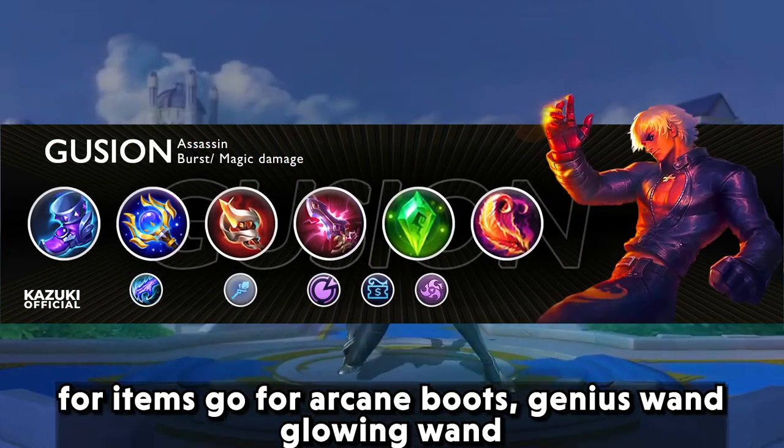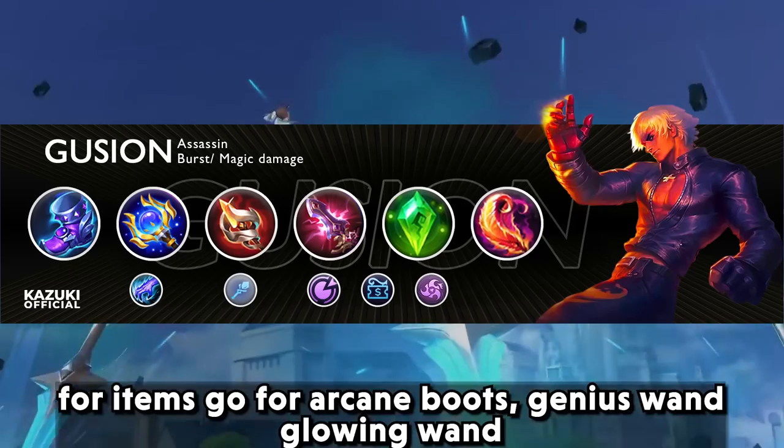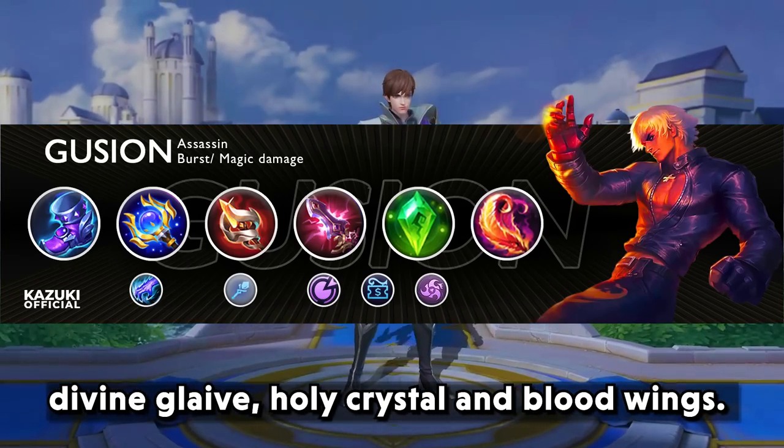For items, go for arcane boots, genius wand, glowing wand, divine glaive, holy crystal, and blood wings.